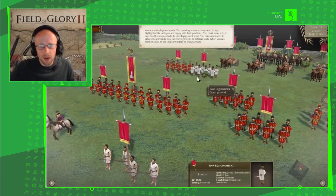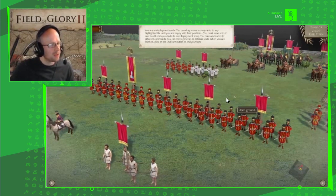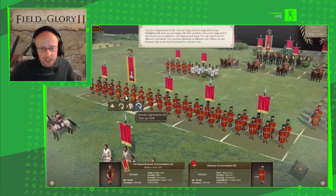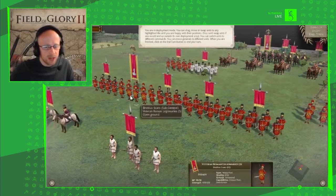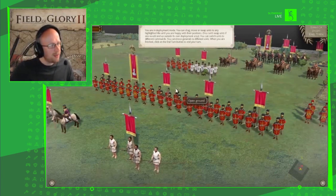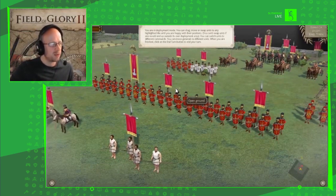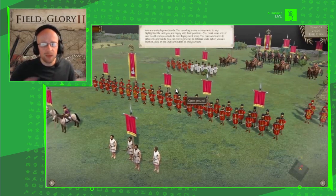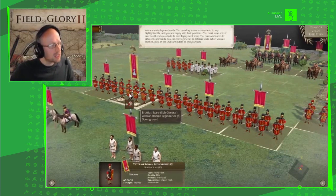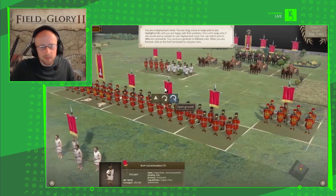We're going to push these units forward into position — this is the deployment phase, where we deploy our forces into the battle formation we think will outsmart the enemy. When I click the general, the highlighted units show his battle group. That little flag means the general is in this unit. The general's battle group provides a support bubble and free movement bonuses when away from the enemy. I have one sub-general to place — he's the small cheese, not the big cheese.